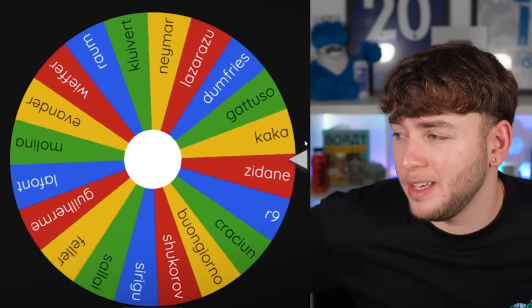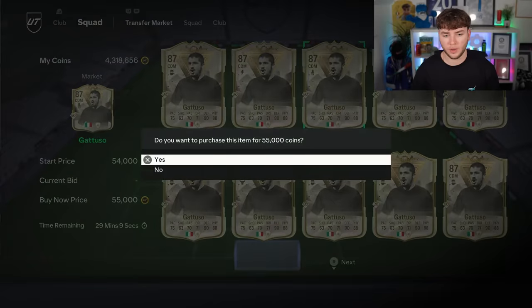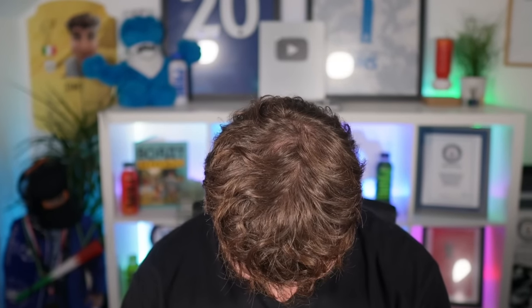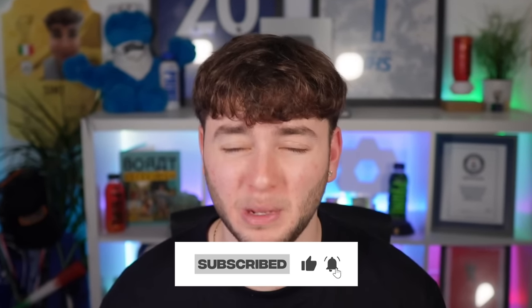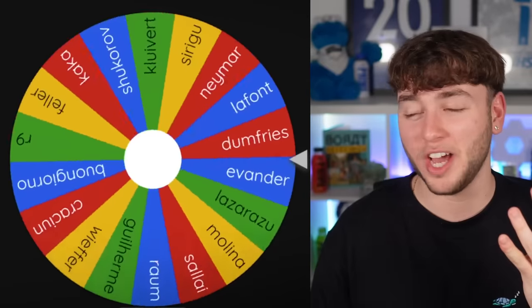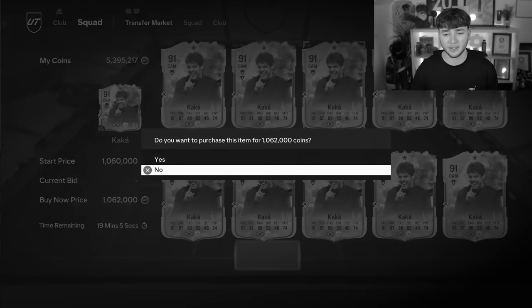Next up — please don't be someone good. It's an icon — Gattuso. He's not worth as much, but still, I'm losing a lot of money here. Five more spins remain. Zidane is being quick-sold — 2.7 million coins. Guys, please subscribe. This is so painful. Don't let it be R9. Stop it. One million coins. I'm actually crying — this is so much money going down the drain. Kaka — goodbye. Jesus Christ. I'm finished.